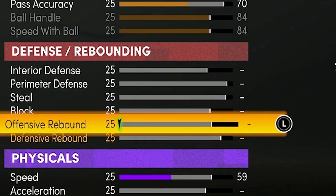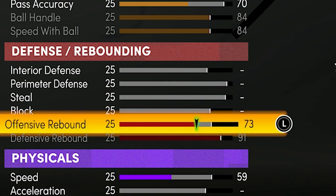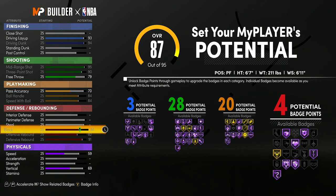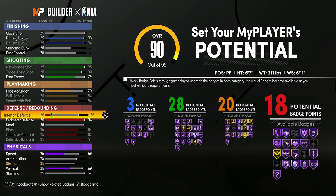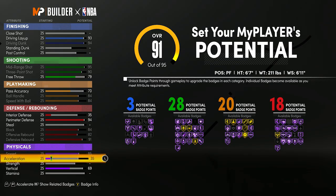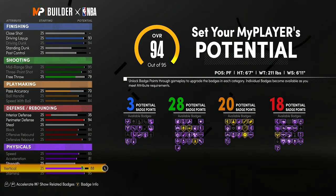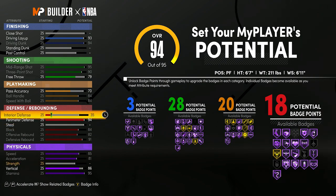So we get 20 playmaking and 28 shooting badges. Then max the defensive rebound to 95, block to 84, and perimeter defense to 94. Put interior defense at 35, which gives us 18 defensive badges. We haven't even touched physicals yet — max speed, acceleration, stamina, and vertical to 86. We don't need max vertical, but 86 is nice. You just need 70 vertical for contact dunks.